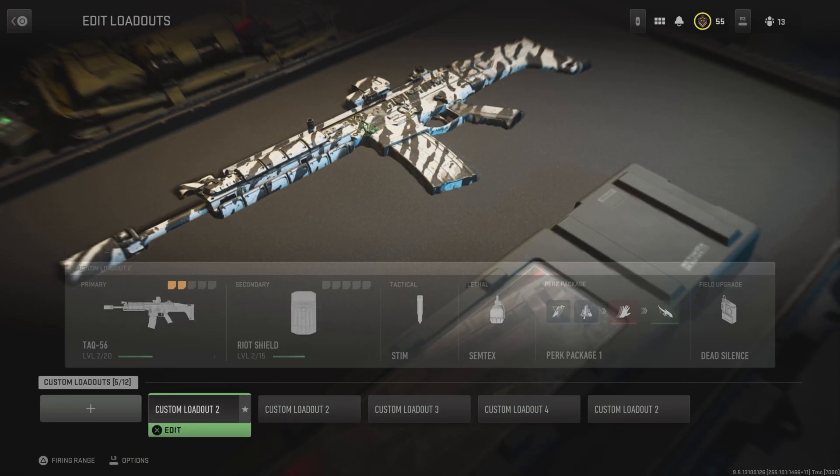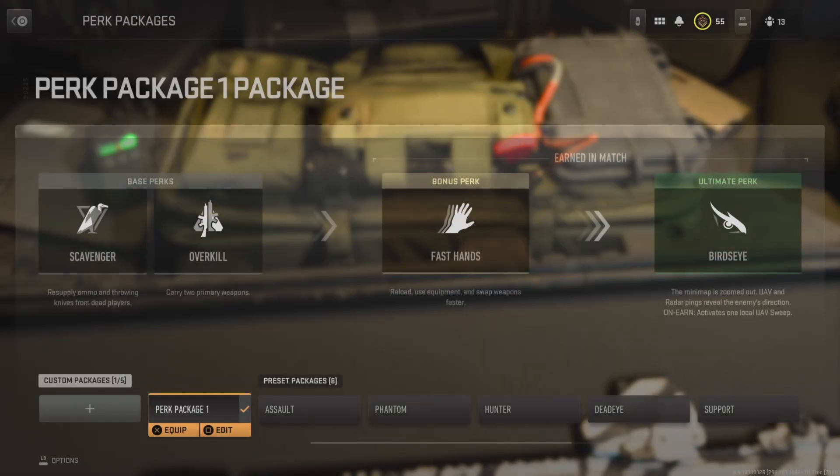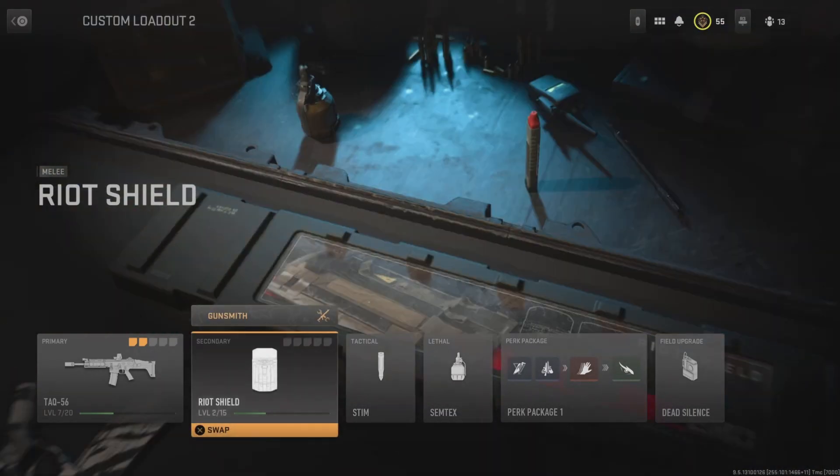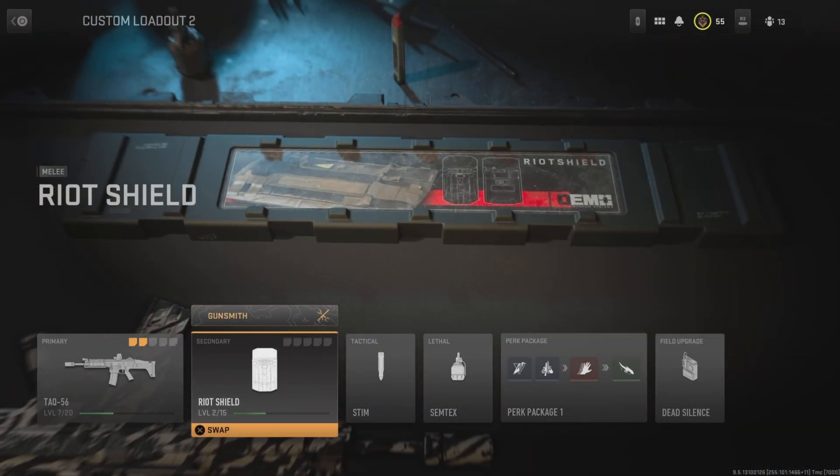What you're going to want to do is go into your loadout and change your perk package. To carry a riot shield on your back, you're going to need to have Overkill on. Go into perk package, edit, pick Overkill, then simply put the riot shield on your back.